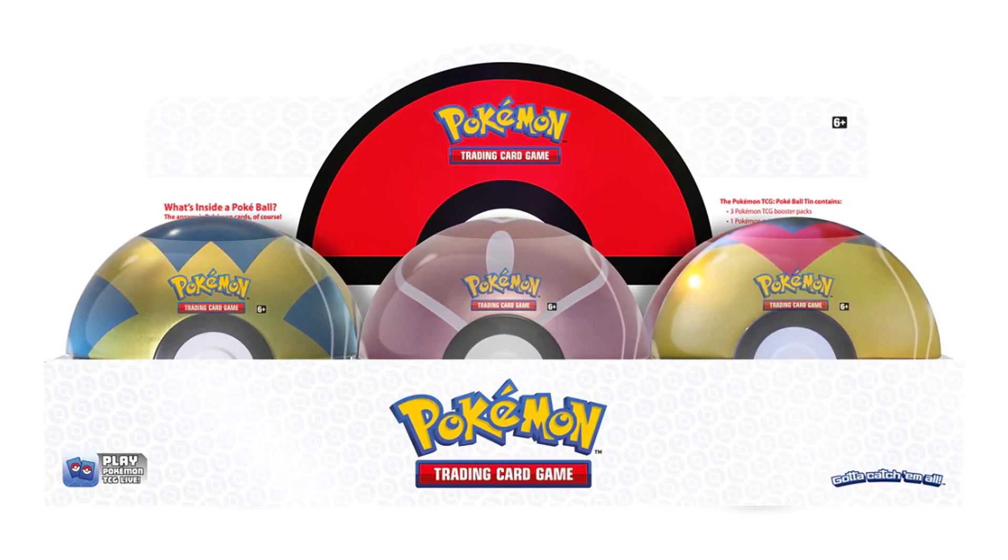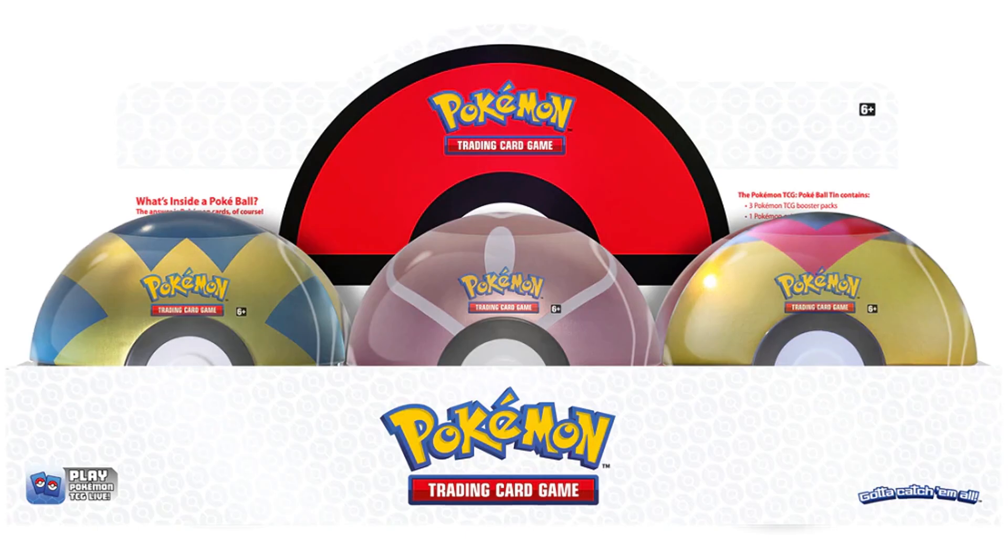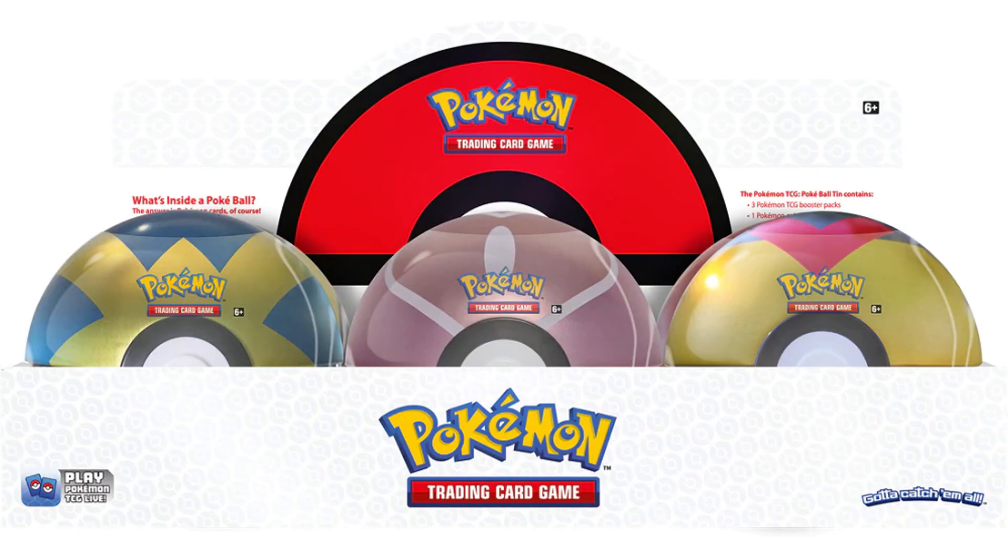Typically, they have three packs inside and one coin, so if you guys want to see what we open up from these six Pokéballs, make sure you guys check out my unboxing video. We're going to open up all six, and included in these six Spring Pokéballs are the Quick Ball and the Love Ball making a reappearance. These Pokéballs aren't something that typically fly off the shelves. However, if you do want a particular Pokéball, make sure you look for them. And if the pack selection ends up being amazing, it'll definitely be an item that has potential to sell out really quickly.